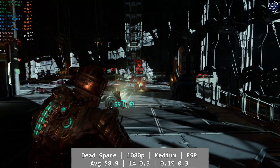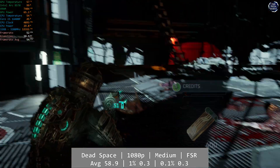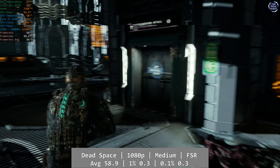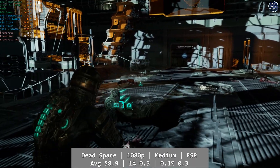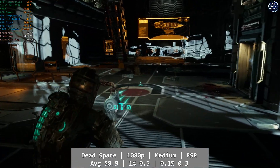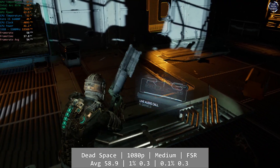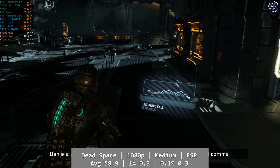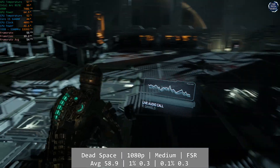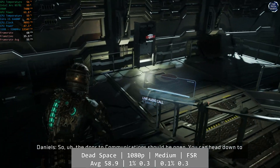And if only that had followed into Dead Space. Dead Space on PC isn't a very good performer — the game is plagued by various degrees of stuttering on pretty much every machine I've ever played it on, and even causes stuttering on my RTX 2080 Ti rig. At 1080p with medium settings and FSR set to quality, Dead Space when it wasn't stuttering managed a good pace with an average of 58.9fps, but percentile figures were absolutely awful at just 0.3 for both. This can't be blamed on the ARC B570 though, so I'm not going to hold Dead Space's performance against the card.